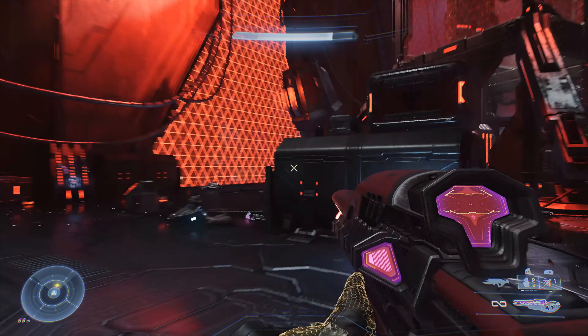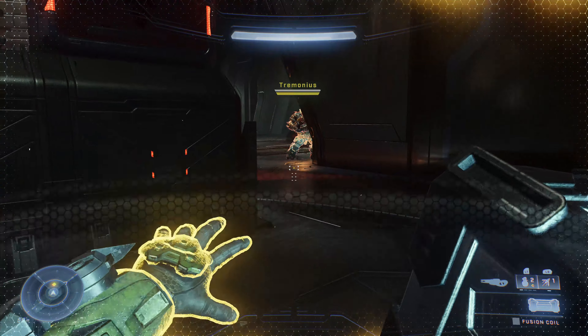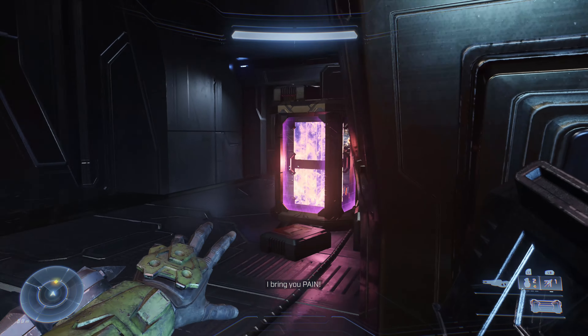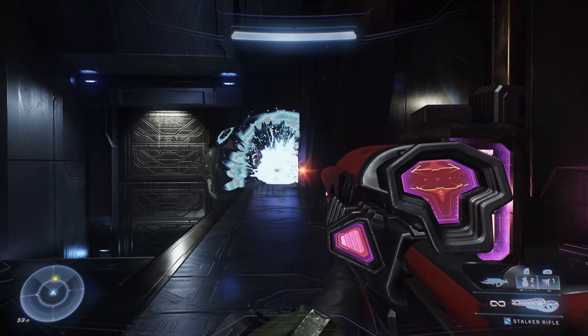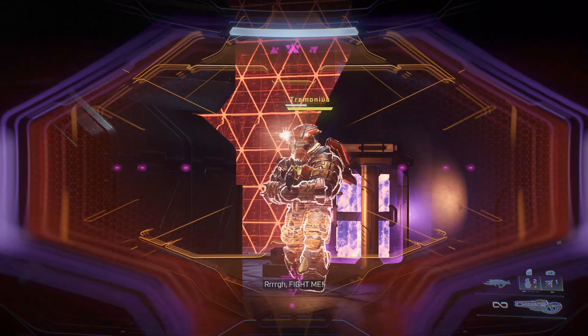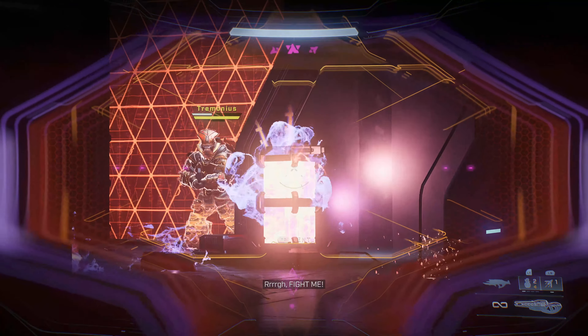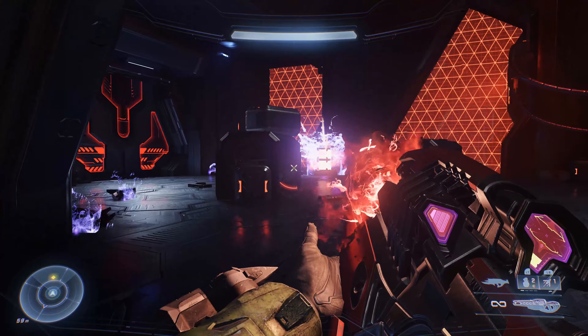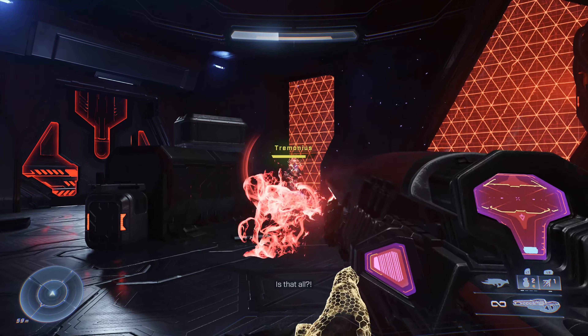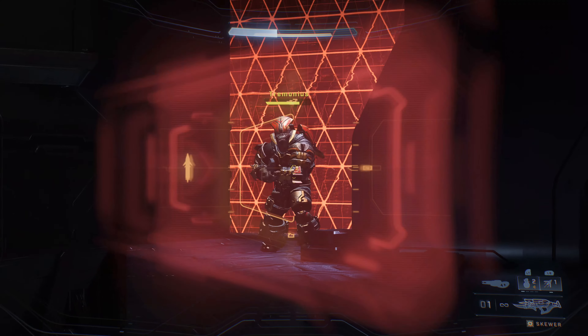We got them all. Now we're going to focus on Tremonius. You don't need to actually do most of the damage with the Skewer — you can do damage up until the point where he's going to die and then finish him off with one shot from the Skewer. I'm going to show you that by doing some damage with the Stalker Rifle and some of the fusion cores around here, and then finishing him off with the Skewer itself.